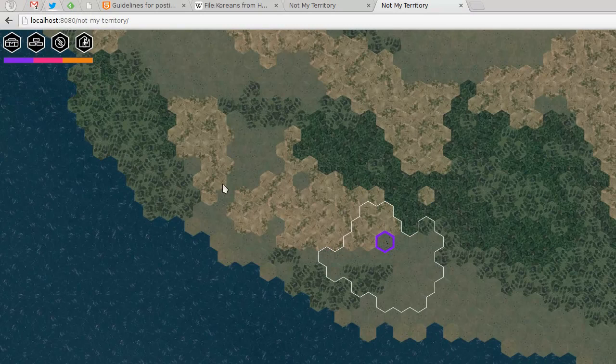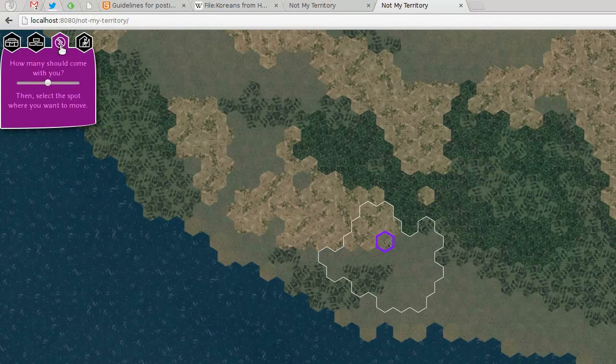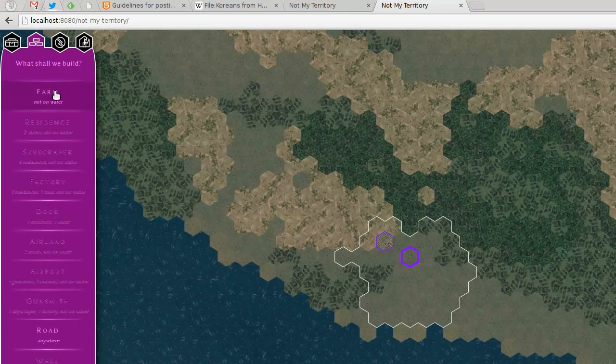They'll notice something is wrong, so hopefully by now they're going to see that they can click on this second button — and you have the ability to build things. Right now you can only build two things: roads, which they'll very quickly notice doesn't help very much, or farms. There's a button — I hope the text is implicit enough — basically it works like travel except you can split the group: half stays, half goes where you want. You can select 25%, 75%, and so on by moving the slider, but usually half is what you want.